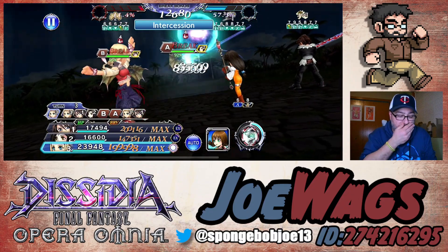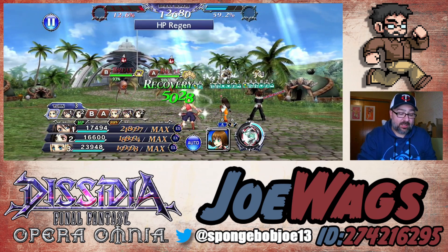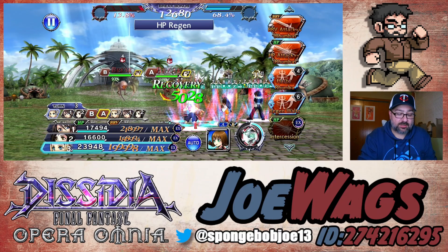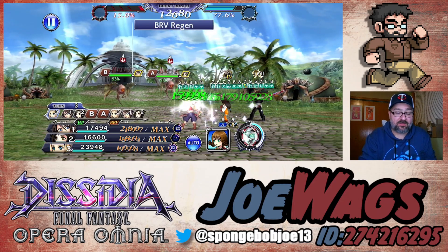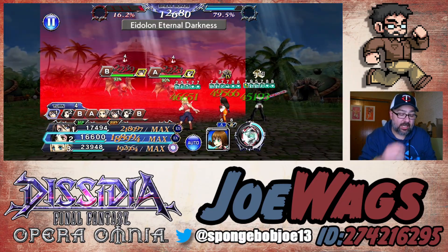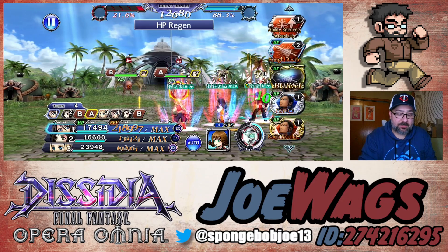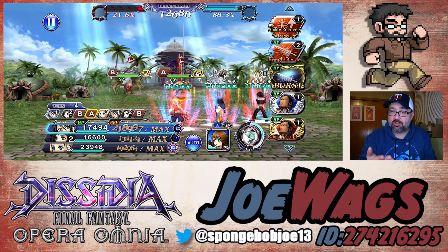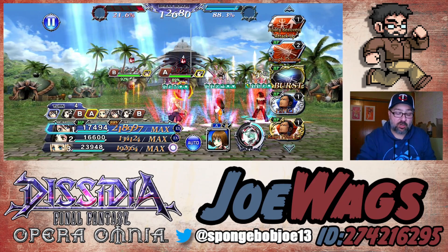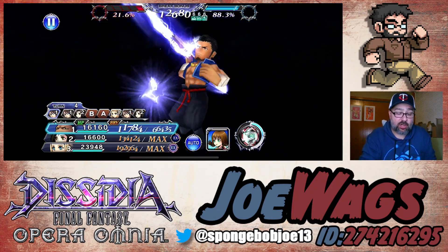I've got to be careful on this fight because we kill him so fast I can barely showcase the character. Penelo will ramp a little more and then we'll go to Squall. I probably should have run Luna or Fray to give him extra spam turns, but that's okay. We'll hit the BT on the next turn. Actually, let's just go into burst phase to get the burst effect up right away and then force phase afterwards, so I can show all of Squall's attacks in burst.